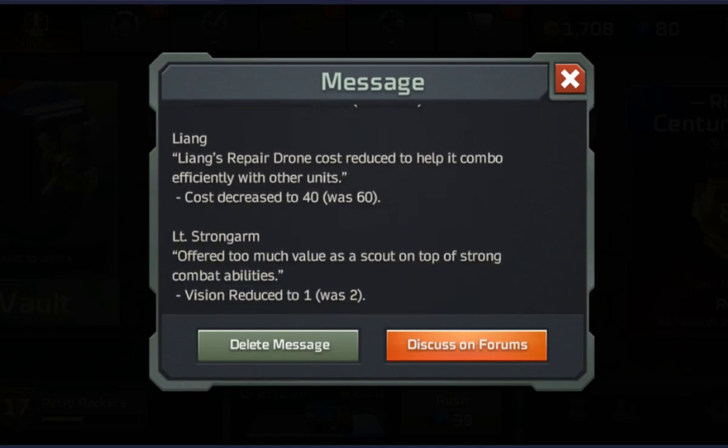Liang. Honestly I've never really used Liang, but after seeing this I did level him up and try using him because he wasn't really in the meta. Not a lot of people used him unless they were going double harvester tech units. They've increased his drone cooldown to 40 — it was 60. I'm going to keep giving him a go but I don't know how much that's going to affect me.